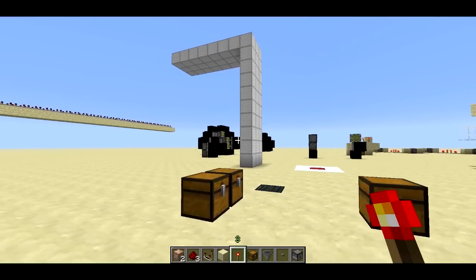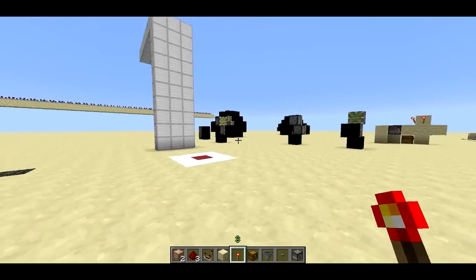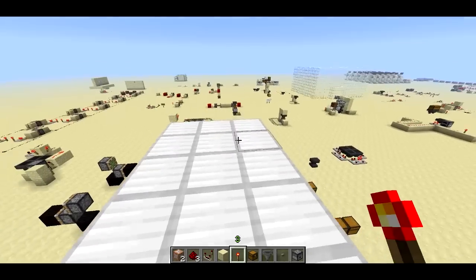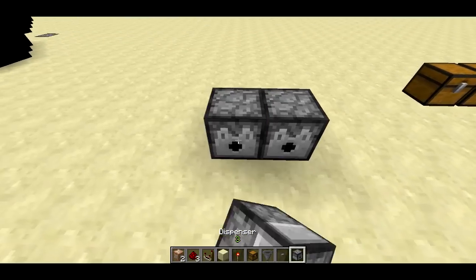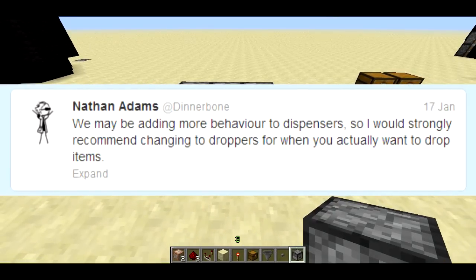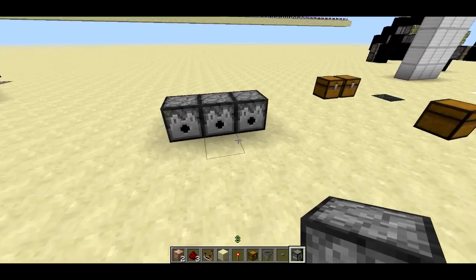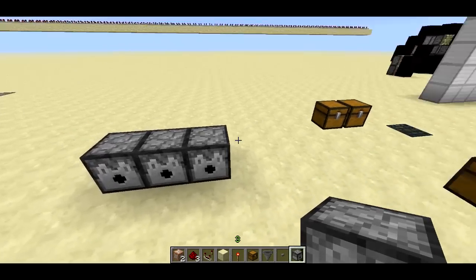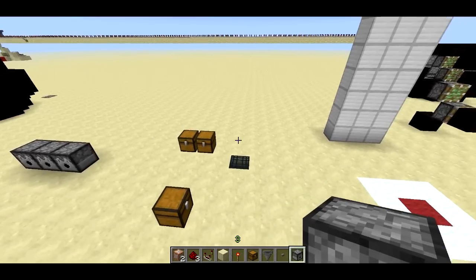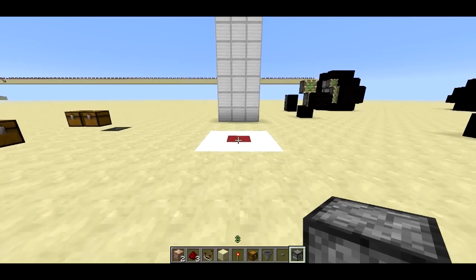Welcome back, SethBling here. Today I've got some MCEdit tips I want to show you. A couple new MCEdit filters and just some tips. The first thing I want to show you is this cool jump pad that lets you jump onto a really high surface, and that uses a splash potion spawner. I also want to show you a filter that will turn your dispensers into droppers, because according to a recent tweet by Dinnerbone, dispensers are going to be taking on new functionality. So let me get to it.